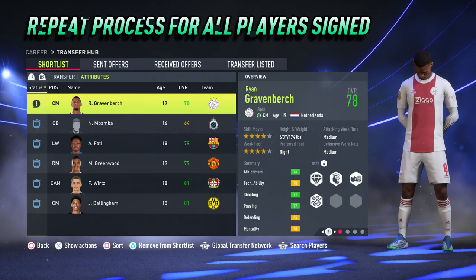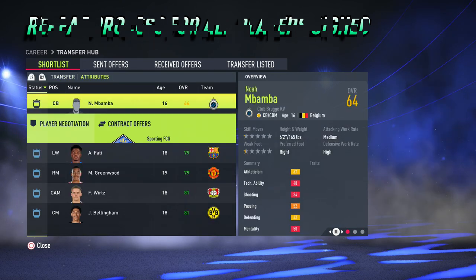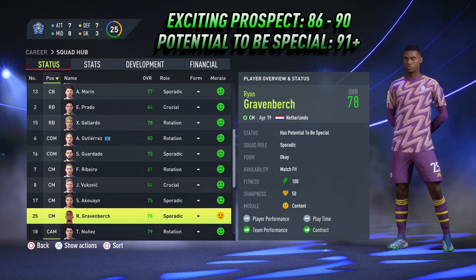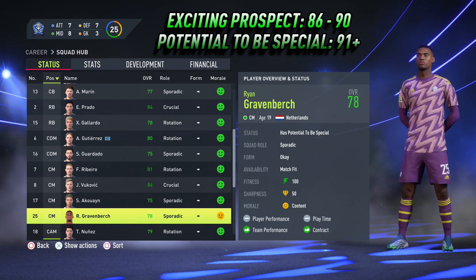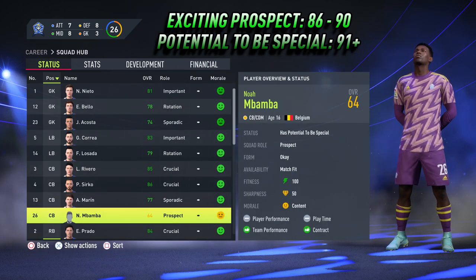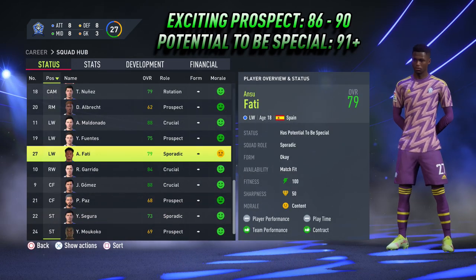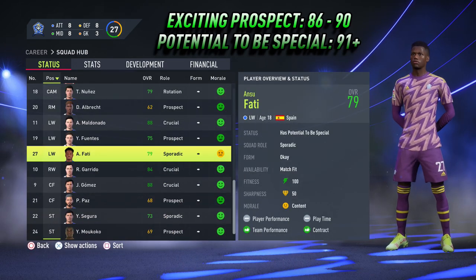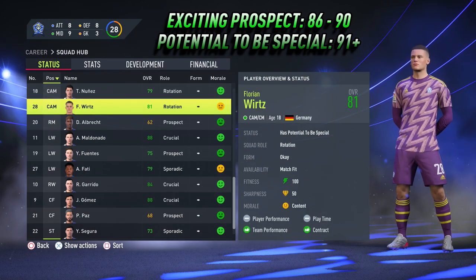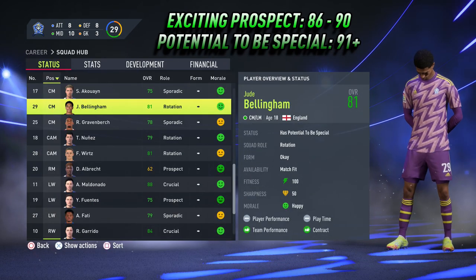It's then a matter of repeating this process for as many players as you have signed. Please bear in mind it is far easier to upgrade the potential of players near the higher end of exciting prospects, so between 88 and 90, than it is for players towards the lower end of 86 and 87. So the next time you are signing an exciting prospect in FIFA 22 career mode, use this little tip to hopefully give them a potential upgrade. Thank you so much for watching, please remember to tune in next time — it's FCG out.